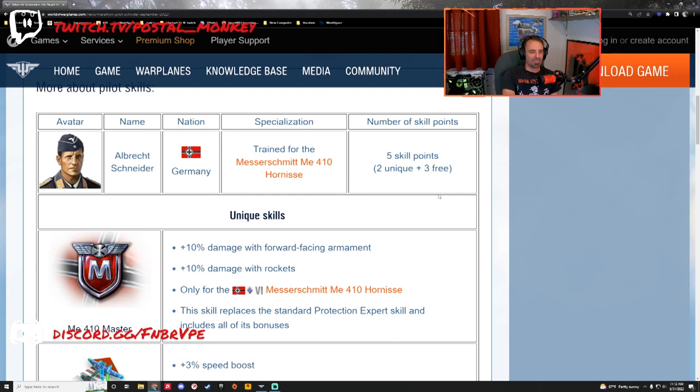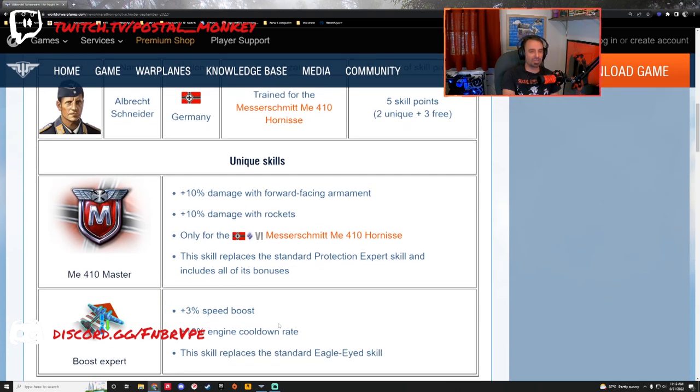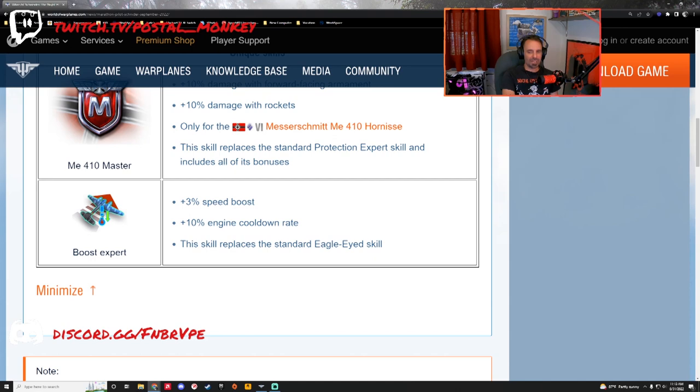A lot of us have an ME-410 and play it often enough to have well beyond a five-point pilot already. So initially, the ME-410 pilot is actually going to be a downgrade for someone that might have an eight-point pilot or more. Especially if you've got a 10 or 12 point pilot, you might get him and be like, wait, what's going on? That being said, in the long term, the plus 10% damage with your guns, plus 10% damage with your rockets, plus 3% speed boost, and plus 10% engine cooldown rate are definitely the way to go.